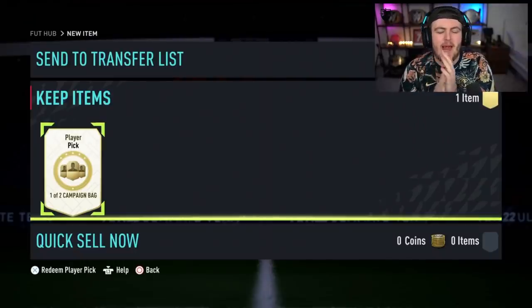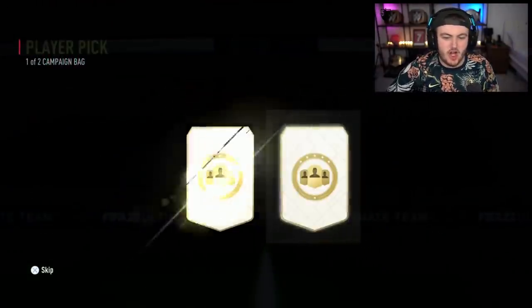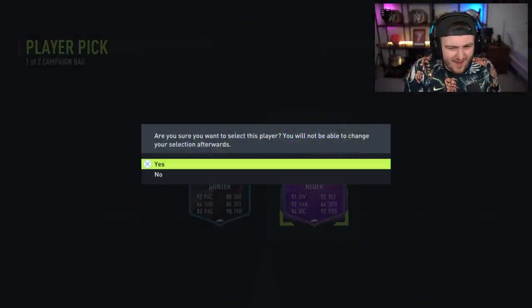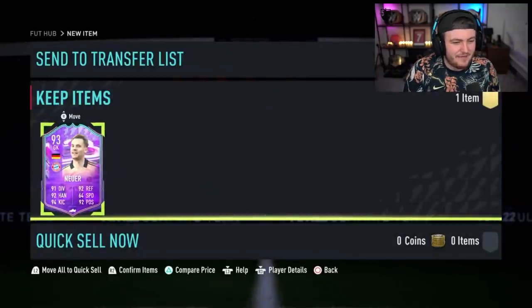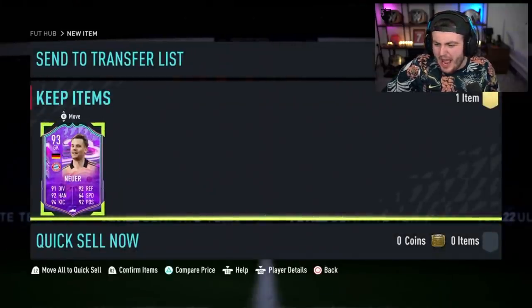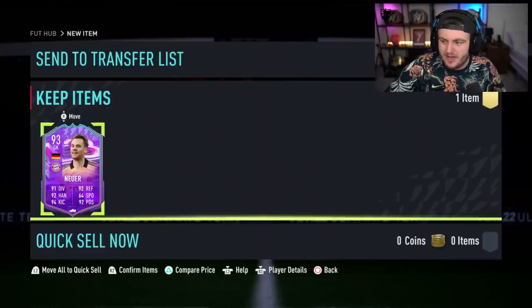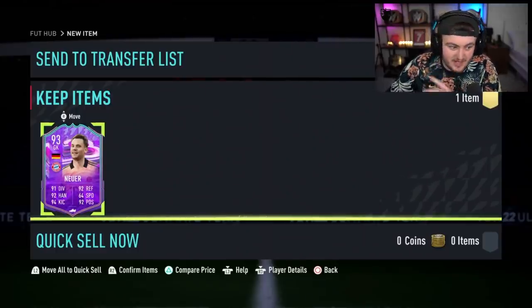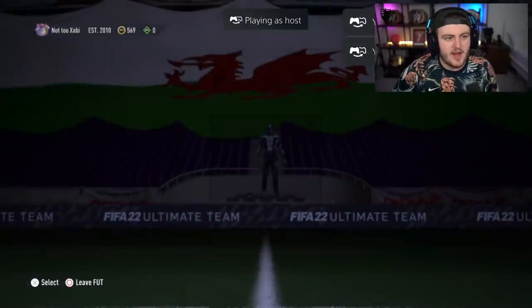Next campaign bag player pick. Come on — FUT Birthday Ronaldo, FUT Birthday Sancho, Future Stars Vlahovic, Pedri... Neuer! 93-rated FUT Birthday Neuer! I mean, they got knocked out of the Champions League last night, so how good can that really be? He's got five-star skills as a goalkeeper. Worth about 100k? It's not amazing then, is it?